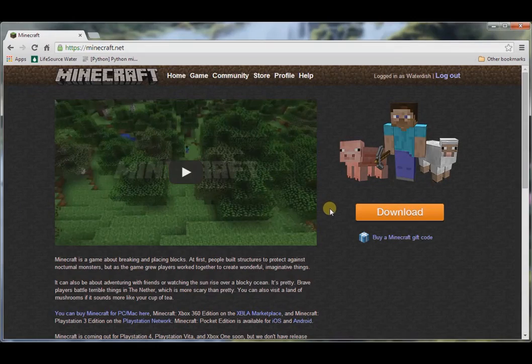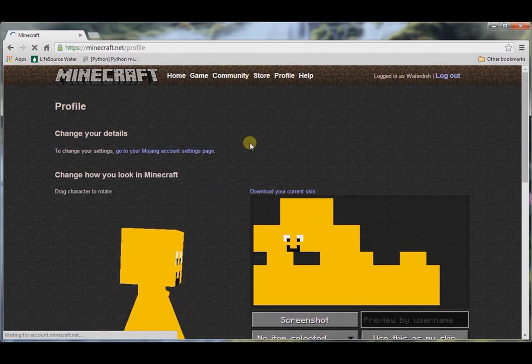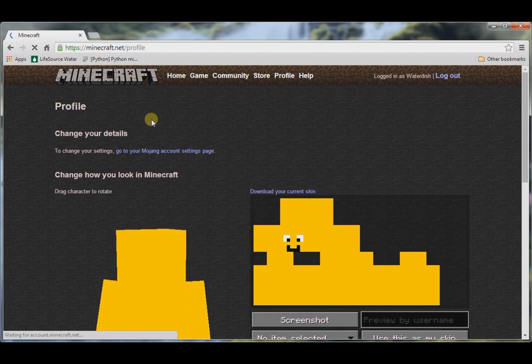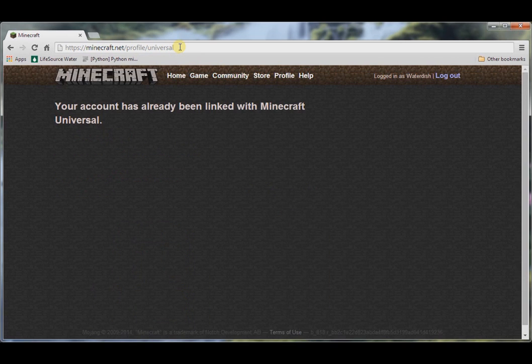I am back now, and I am on the minecraft.net webpage. The first thing you're going to need to do is be logged in. You're going to need Minecraft PC and Pocket Edition for this to work. Go to your profile page, then go up to the URL bar and enter slash universal, then press enter. It'll say your account has now been linked with Minecraft Universal. After this, you just log into Realms on your phone and you can play Minecraft single player on Minecraft Universal.